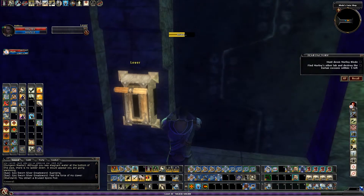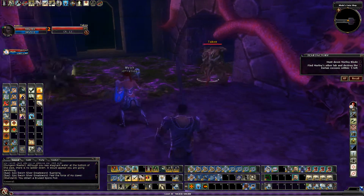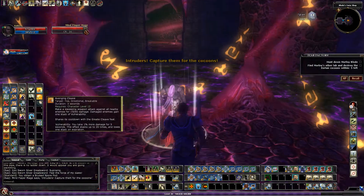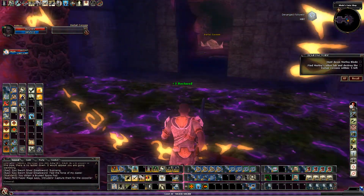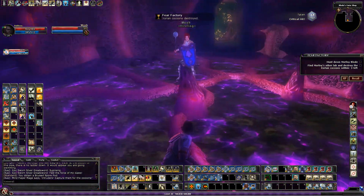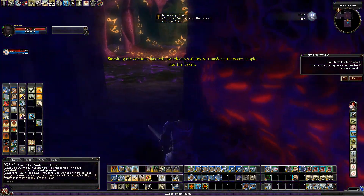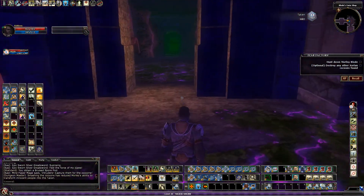There are more than five cocoons here, and this is an ambush — a pretty big ambush on Elite and Reaper. Likewise, if you do these one at a time it's easier. Smashing the cocoons has reduced the ability to transform innocent people into the Taken, and that's the mandatory objective. You could destroy more, but we only needed to get those five.